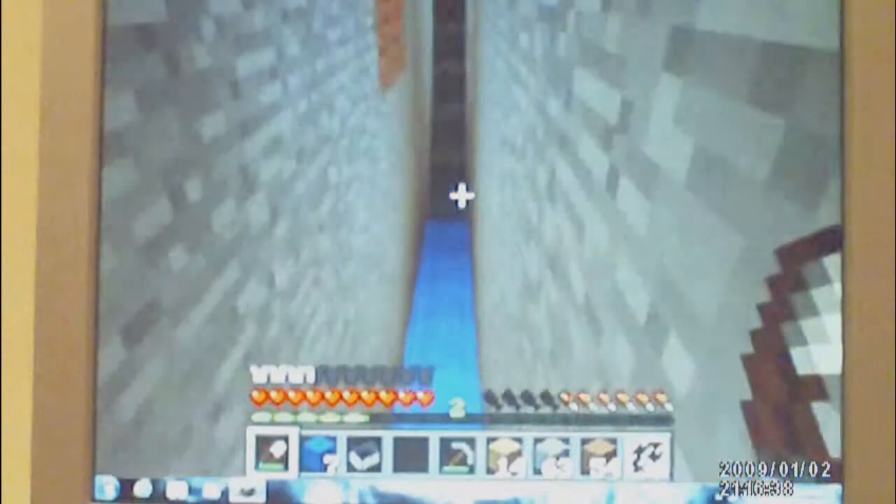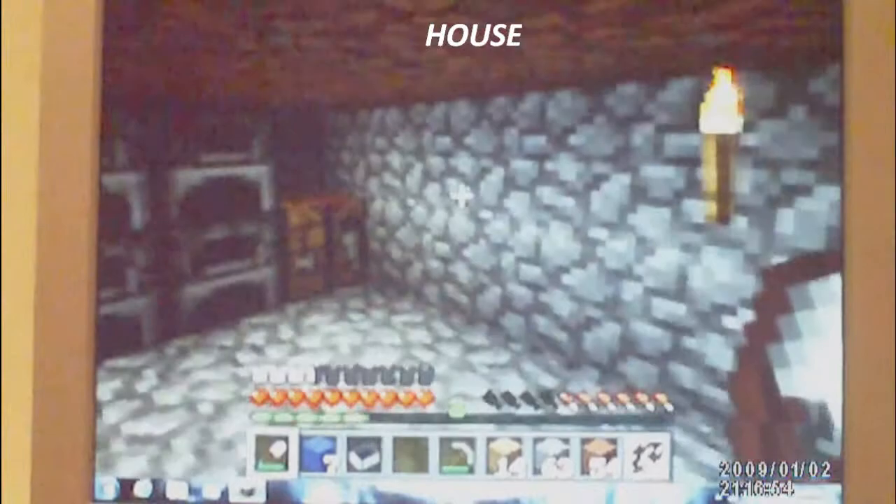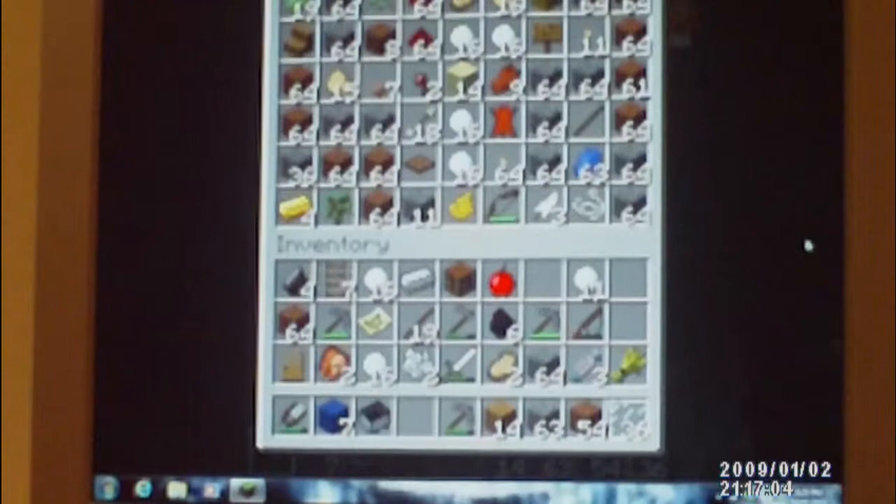Ok, now I'm going up here. Ok, so here's my house. There's a couch, there's four furnaces and one crafting table. There's my bed to go to sleep. There's the couch. Here's the chest and it's got all that stuff — so large chests.